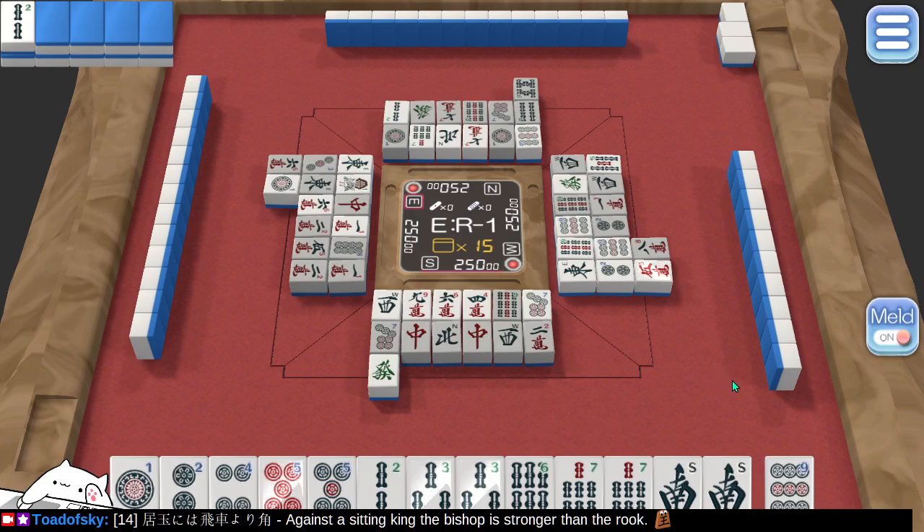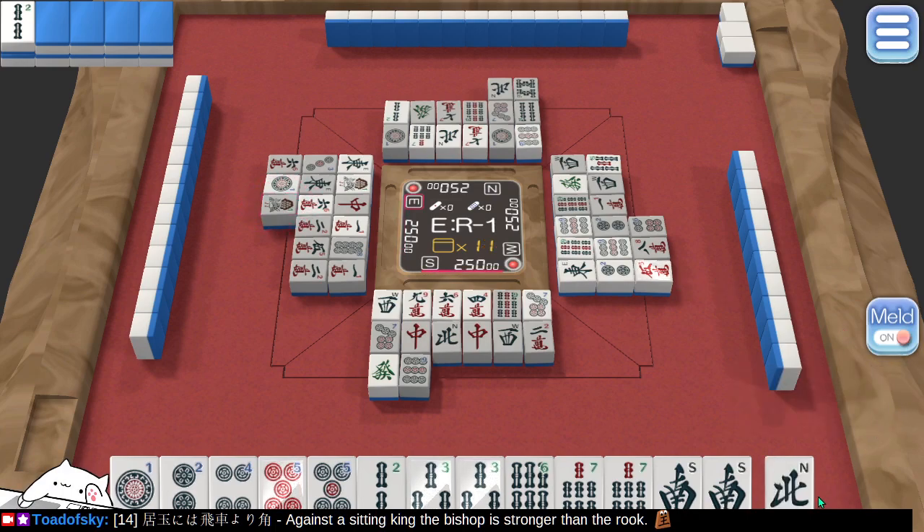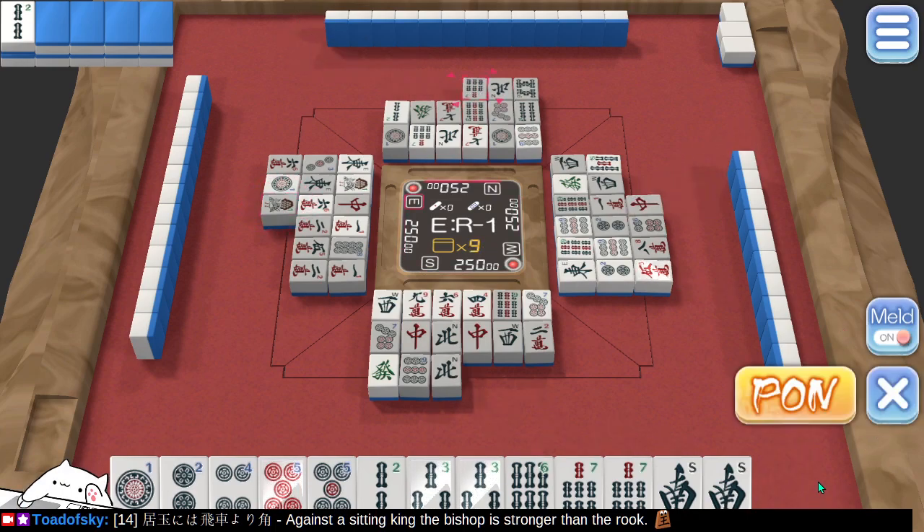Other than as a safe discard. We're getting closer to the end. 1, 2, 3 is kind of tempting, but we need something else to win. There's only 9 tiles remaining. Does that help me? Maybe — let's chance it. This is perhaps risky.